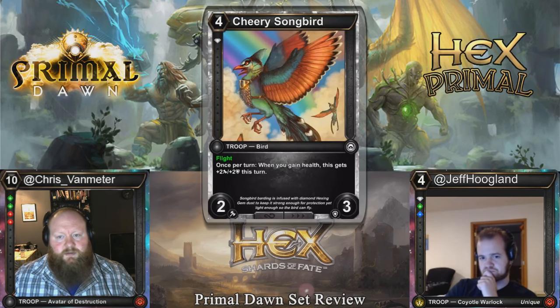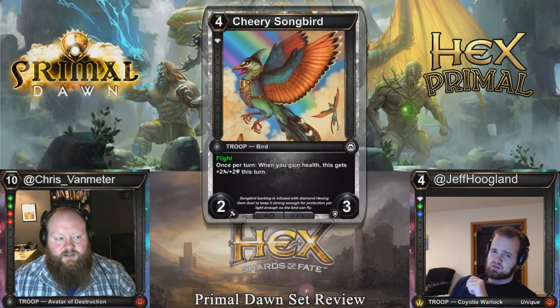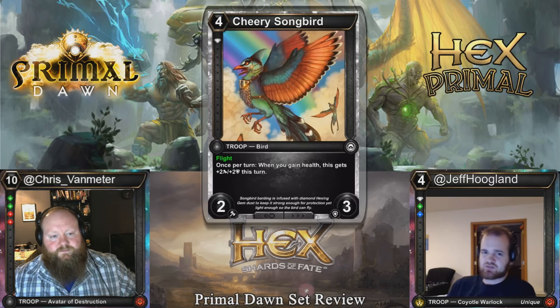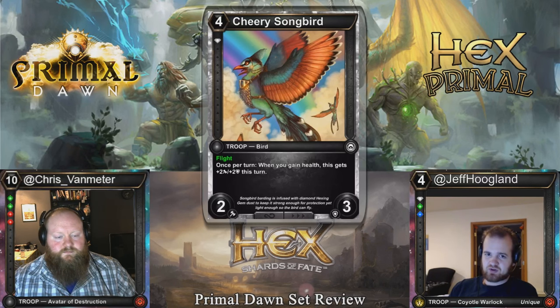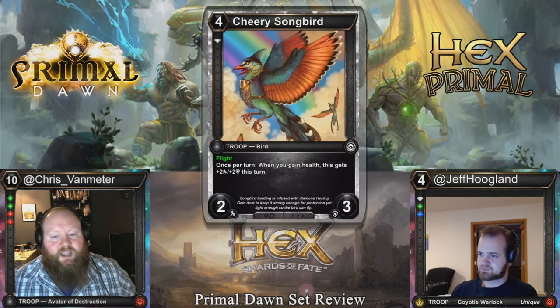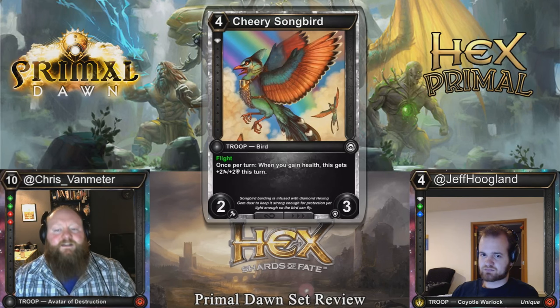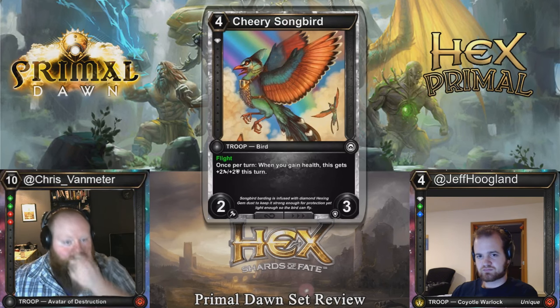Cheery Songbird: four cost, single diamond threshold, 2-3 flyer — already playable in Limited. Once per turn, when you gain health, this gets plus two, plus two this turn. I'd be really surprised if this saw Constructed play — it gets outclassed by most vampires and you need a consistent way to gain life for it to be anywhere close to reasonable. However, if you have a creature with Swift Strike and Life Drain, you gain that life before normal combat damage, and this gets the bonus. So I could see it in a deck with Grim Harvester in Limited.